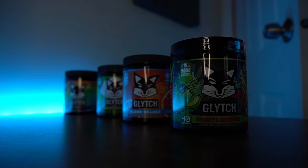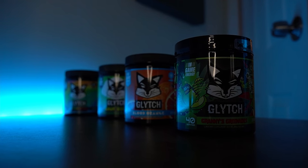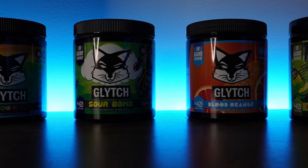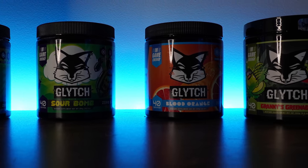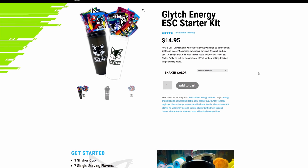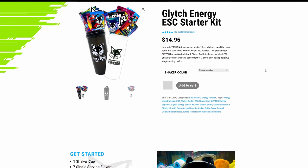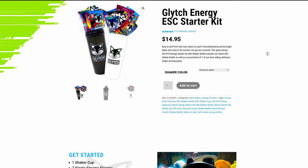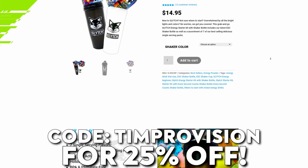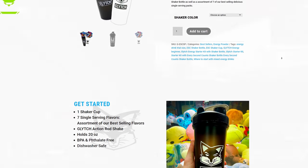Big thanks to the sponsor of today's video, Glitch Energy. If you are looking to get some increased focus to help you play better, get those 20 bombs, or really just want something to drink that is going to give you increased motivation, you gotta get it. A big recommendation of mine is to pick up the starter kit as you will get the shaker plus 7 flavors to try, and if you do use my code TIMPROVISION, you will get 25% off anything you order.